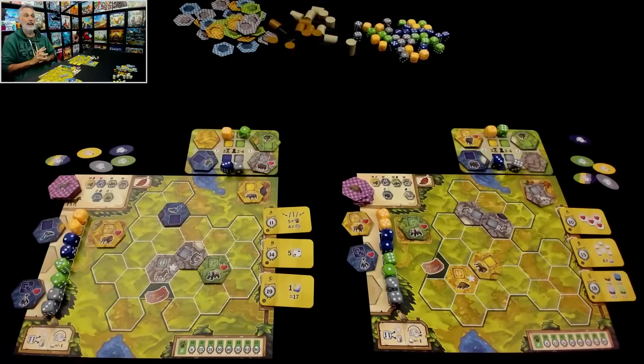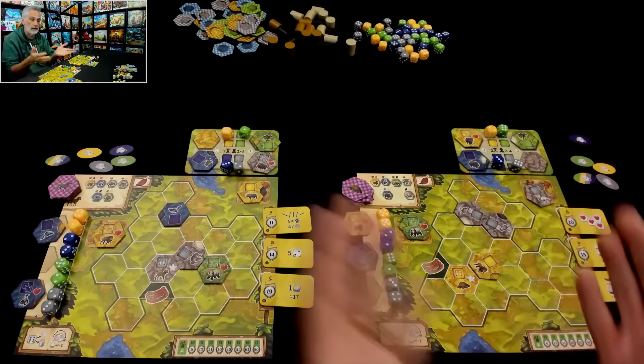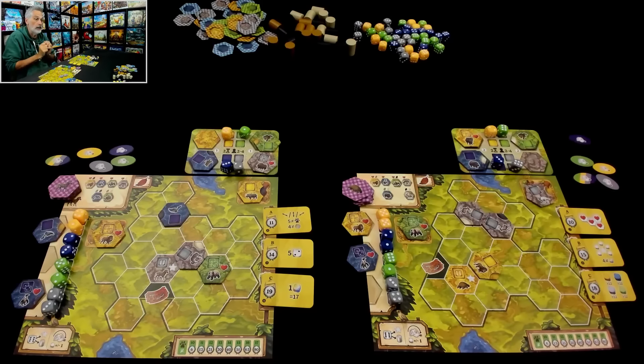Everybody has simultaneously chosen. Then we look up and say, oh my gosh — look what's happening. And I look up and say oh my gosh, Jen's giving me both the yellows? I can't believe it.